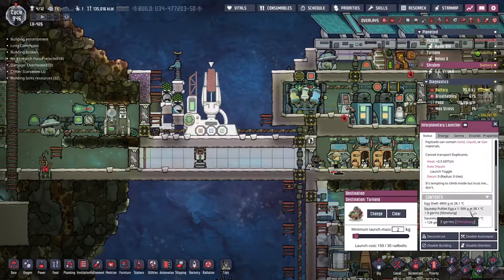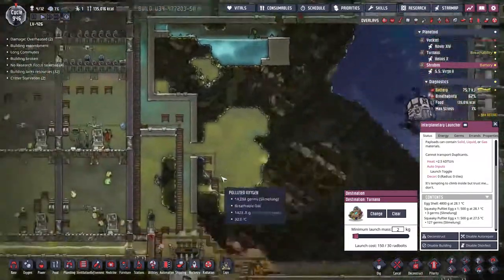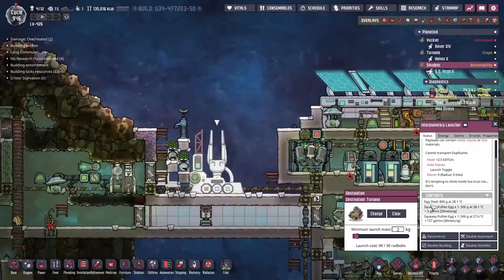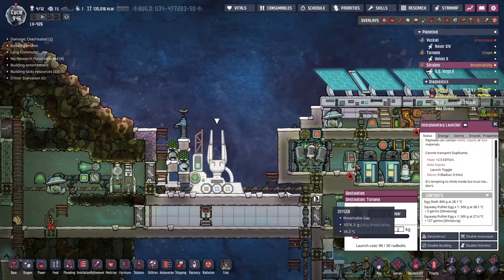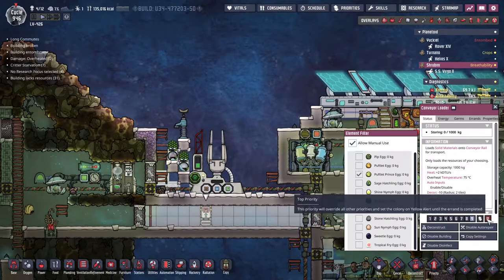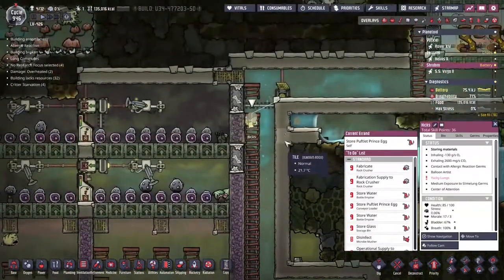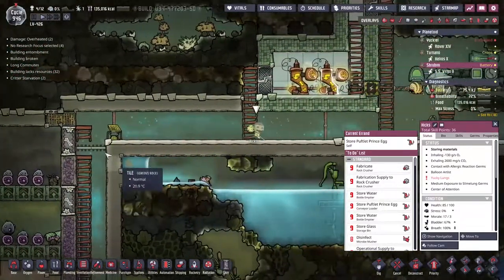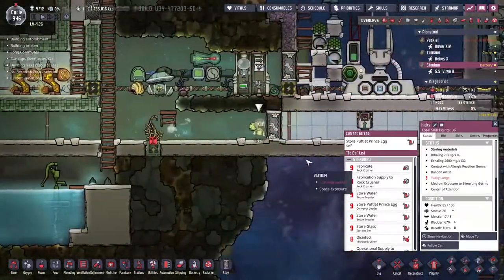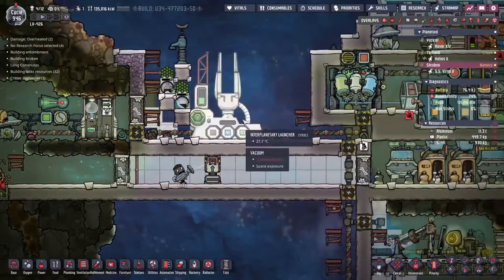We're going to need one more egg, I think. Let's go for the Prince Pufflet Egg if we can. Hicks has been with us since the very beginning of the game — he's still going around proving himself to be useful. We really need to fill in that little bit of ladder segment there. This should hopefully be it — we're going to put the Pufflet Egg in there.